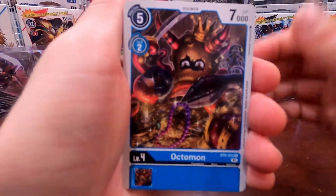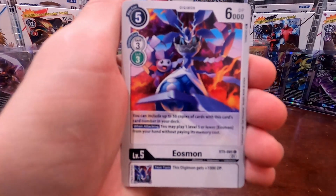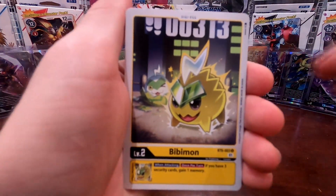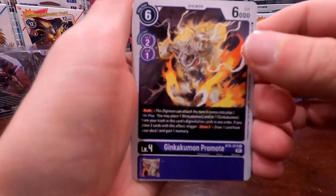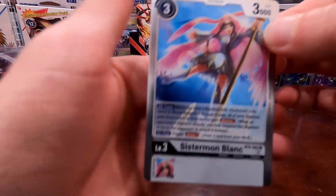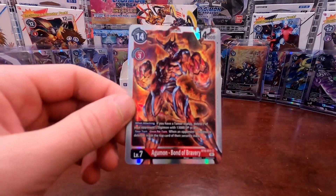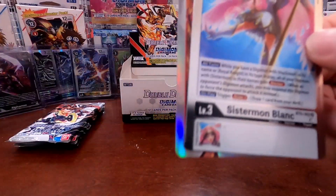Pack three: we got that Octomon, Tropical Venom option, Genkakumon, Eosmon, Mammothmon, Dragomon, Puckmon, Babymon, Gabumon. Our first rare is Sistermon Blanc, which we did pull earlier. And our second rare — there we go, finally got one! We got the Agumon Bond of Bravery, or Bond of Courage in some cases, as a super rare.